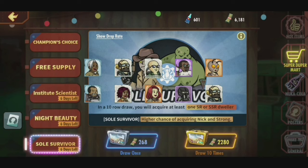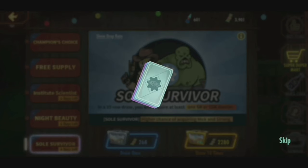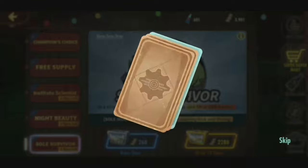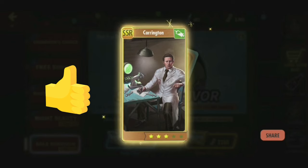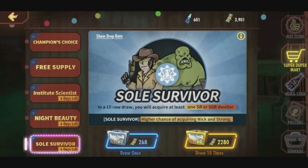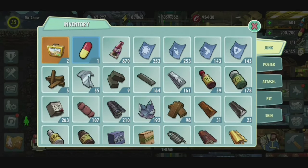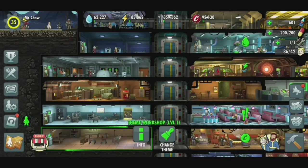This is not looking good, my friends. On to my 30th draw, because I'm trying to win Nick. I won Carrington! Well, not bad — still an SSR. And I think I just won Strong as well. Let's have a look — yeah, I did win Strong as well. That was my 30th draw.